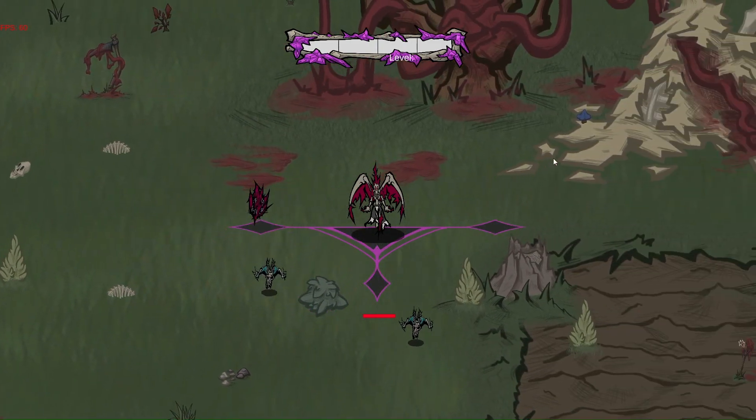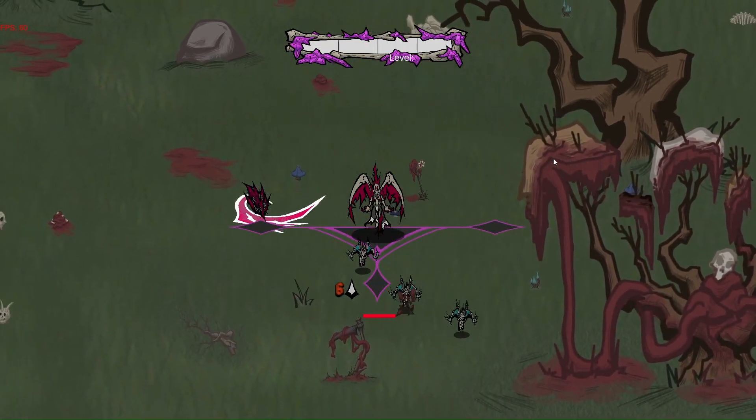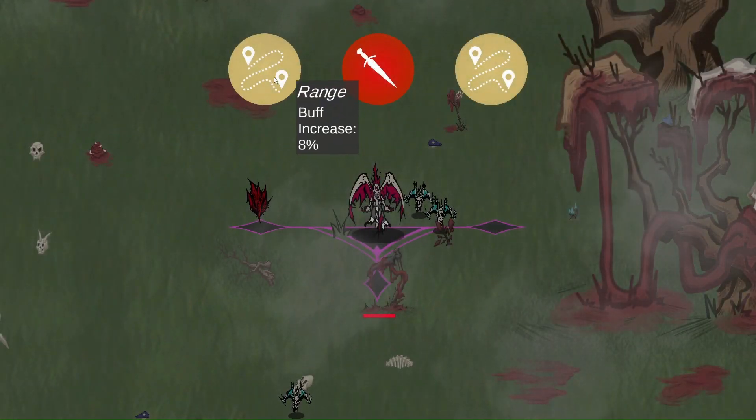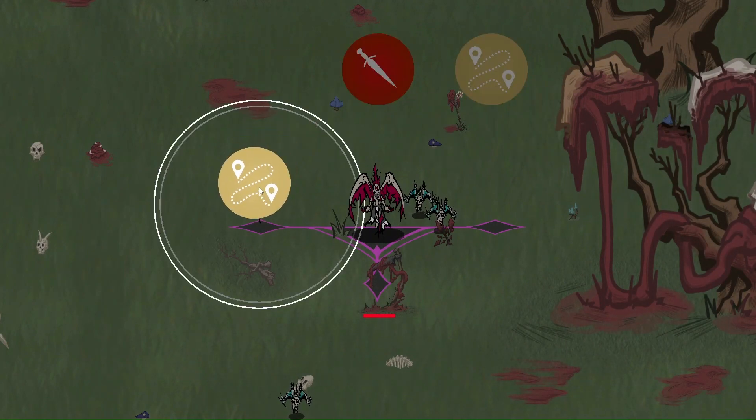As you kill the enemies, they drop these little diamonds. When you pick one up, you go into the Level Up menu, where you get to buff your different crystals.